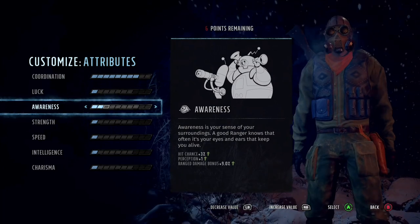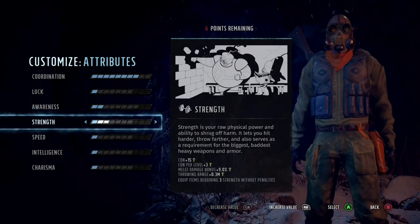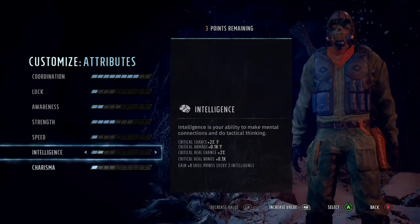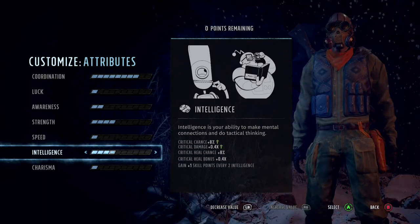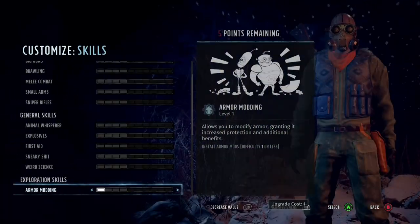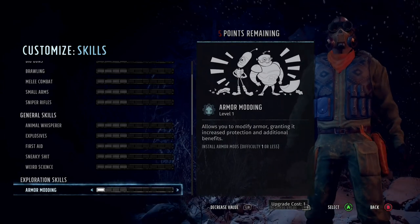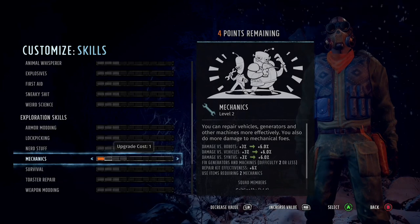I'm going to do 8 Coordination at the start. The reason is because we want to use a little quirk that goes well with this. We're going to do 2 in Awareness, because Awareness is extremely important especially with assault rifle builds. We're going to put 4 in Health so we can actually survive a little bit, and 4 on Intelligence for the extra crit — we'll need that up later anyway.